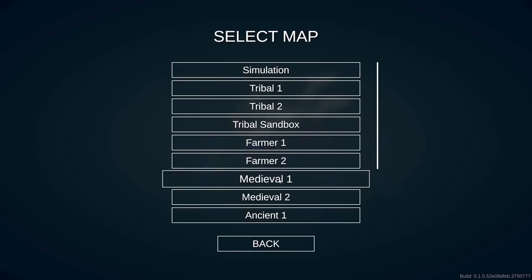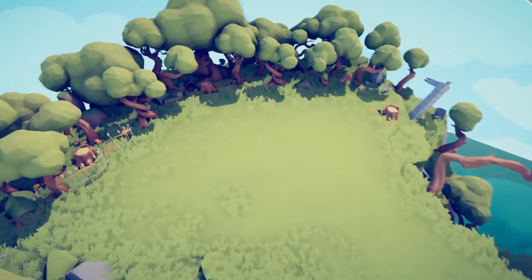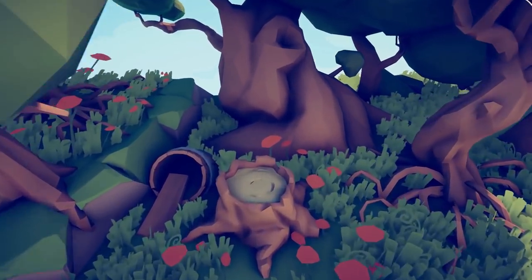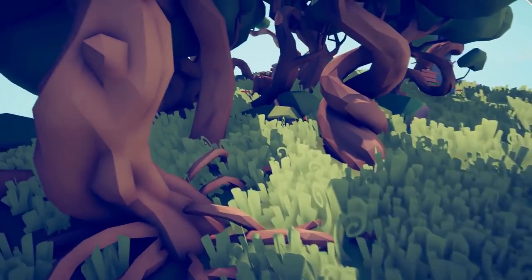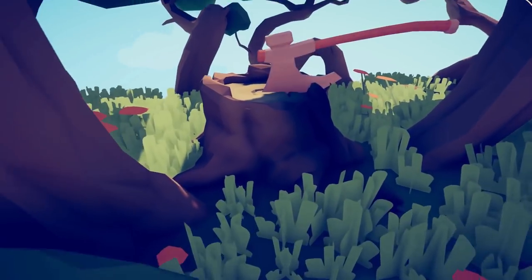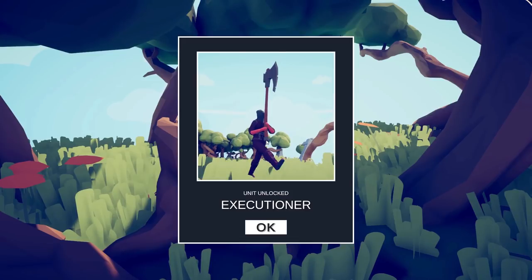We are going to go to Medieval 1. We have free rein to wander around however we choose with our camera. The first weapon you want to find is going to be over here somewhere in the forest. There it is — it's stuck in a stump, a gigantic axe. You just look at it for a while. The executioner has been unlocked.